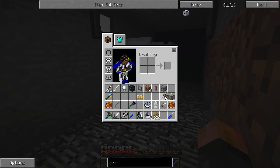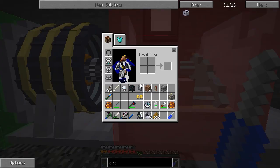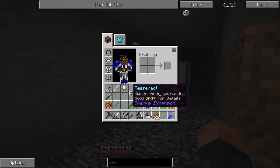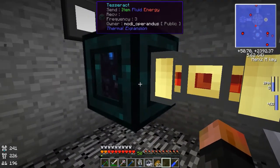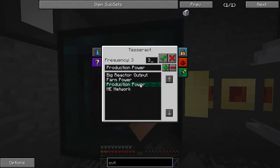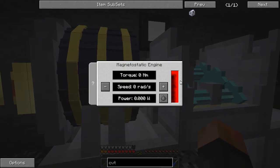Then we will put down our magneto static engine and flip this around, then put down our redstone conduit and the tesseract. Tesseract goes right back here. That is receiving energy — let's grab it from the production power and that should be ready to go. Okay, it's set up to send only — that's the reason. So receive only, don't do anything with the materials. Now it should be getting energy in here. Perfect.